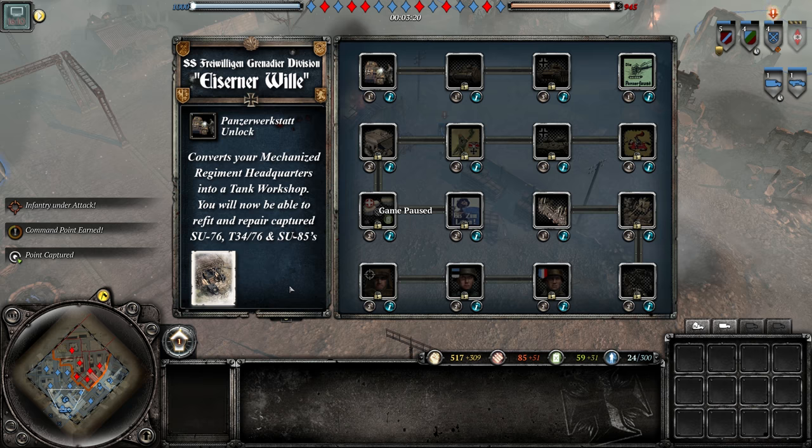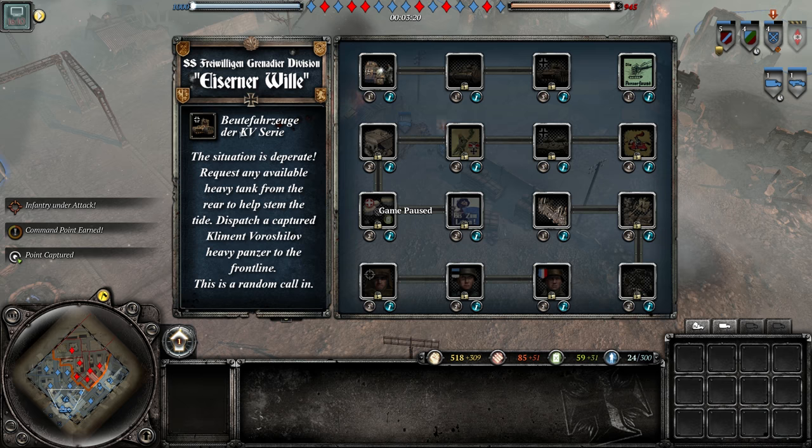The Panzerwerkstatt — this doctrine isn't really built around German tanks. You have access to Tigers later and Panzer IVs and Stugs, but the majority of your army consists of stolen Soviet vehicles: SU-76s, T-34s. There's a special call-in where you get a random KV tank — KV-1 or KV-2 — for around 600 manpower. It's RNG but you get these Beutepanzers.